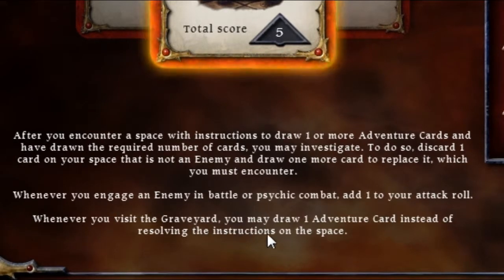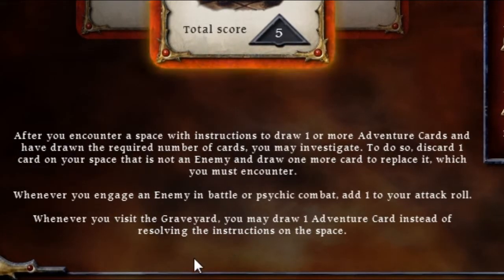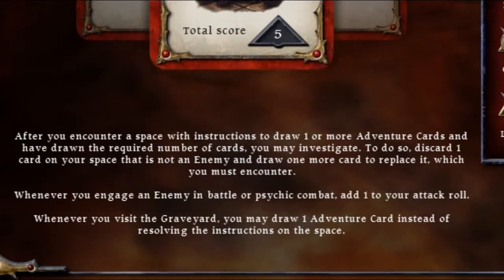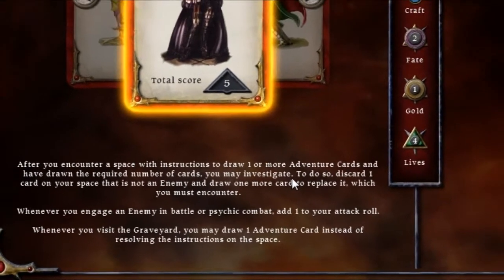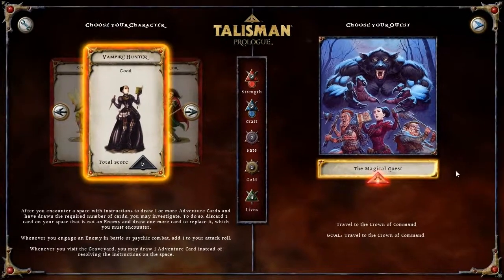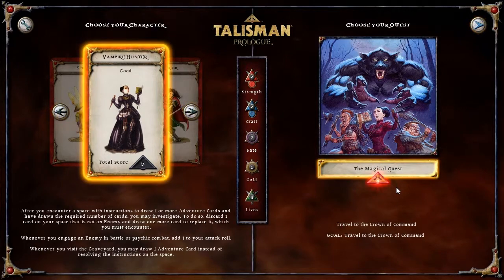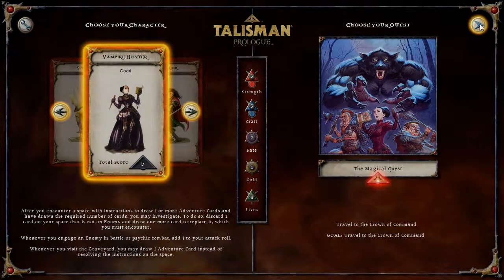Whenever you visit the graveyard, you may draw one adventure card instead of resolving the instructions on the space. This is good because she is a good person mostly. I'm probably going to end up turning her evil, and I have already done this quest but it doesn't matter — once you get to the magical quest, nothing really changes. Let's do this.